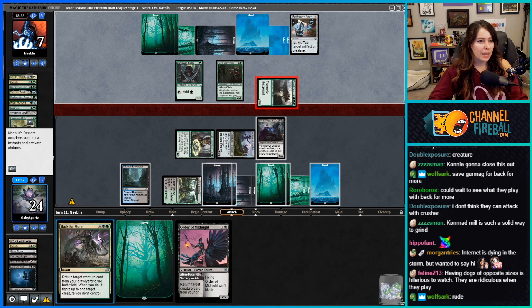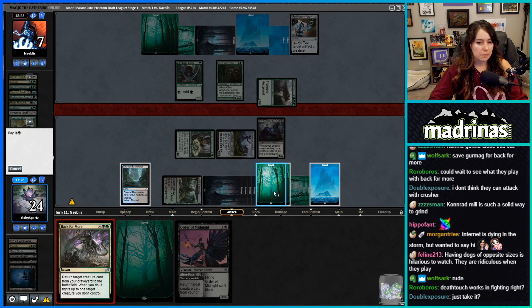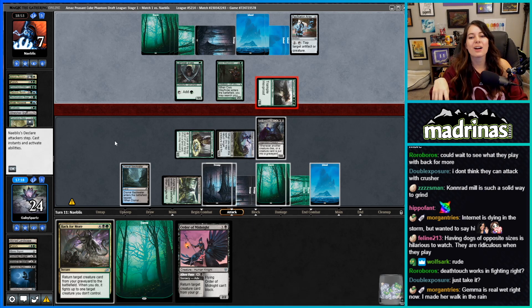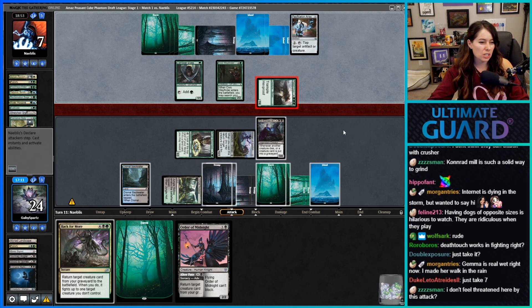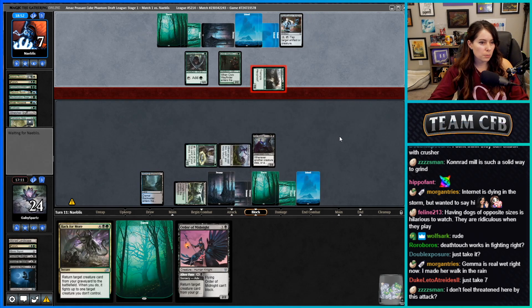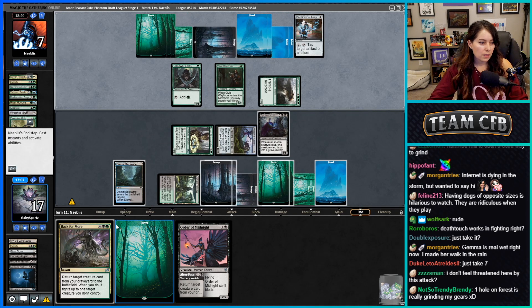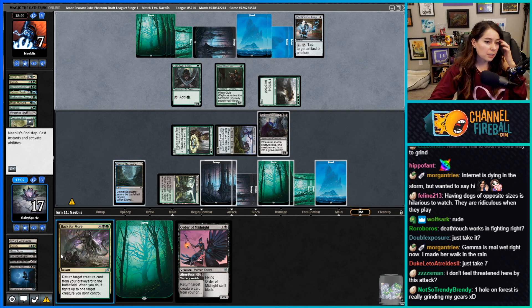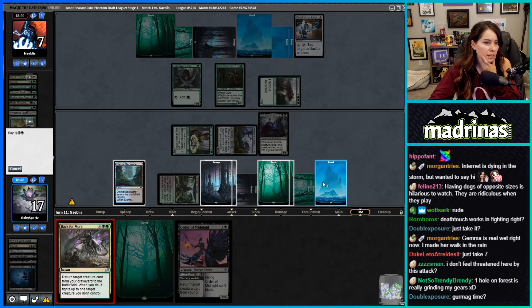They're attacking. We can definitely Back for More eat a Civic Wayfinder. That's how she does work in fighting! I might just mill a bunch with Sir Conrad because I have to tap this thing anyway. Back for More — I think we want to get the flyers, so we can get back Vampire Nighthawk to start attacking. Actually let's just get back Gurmag — fight the Civic Wayfinder. Then we can Order of Midnight to get back Vampire Nighthawk.